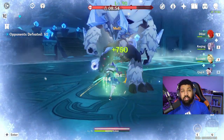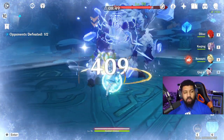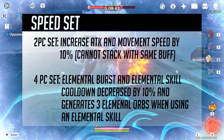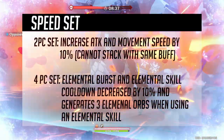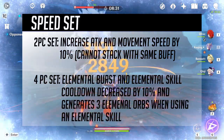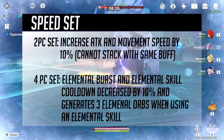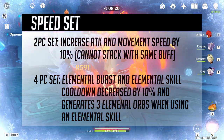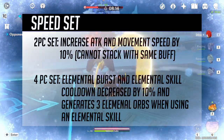I'd like to flesh out sets a little more for support characters — specifically support and sustain. Along with the crit damage and crit rate sets, I'd propose a speed set. The two-piece would increase attack and movement speed by 10%, but it cannot stack with the same buff, like the Anemo buff. The four-piece would decrease elemental burst and elemental skill cooldowns by 10% and generate three elemental orbs every time an elemental skill is used.